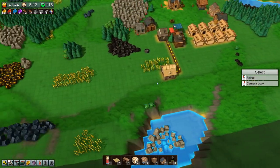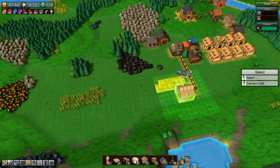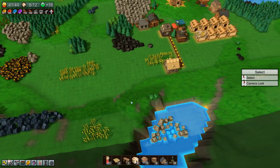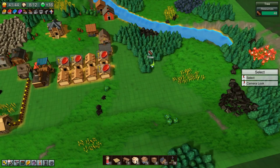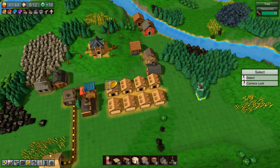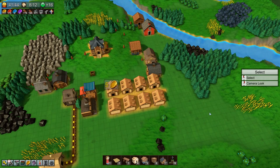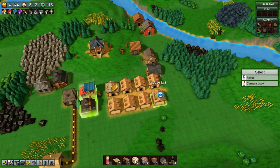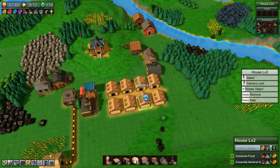Let's plan out our base a little bit while we're waiting. We have the farm here, we want another farm over here, and I think we will put a forest down over here for harvesting trees and making wood, which we'll need for wood wheels to put into our cloth conveyor belts. Let's upgrade some of these houses to level 3.